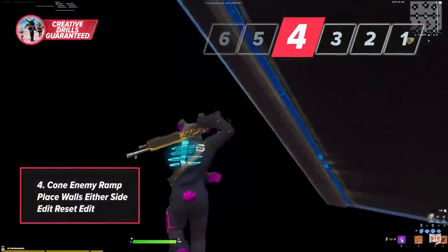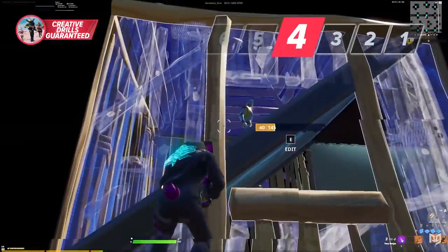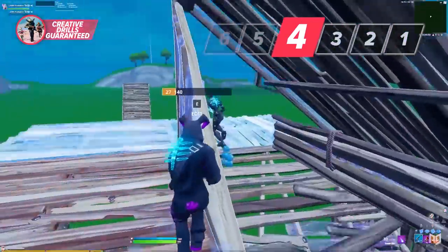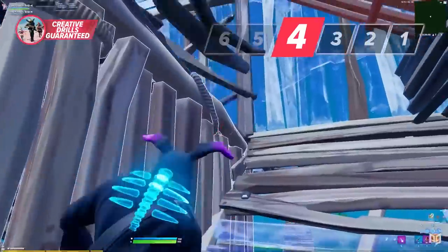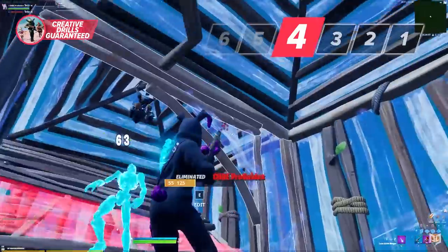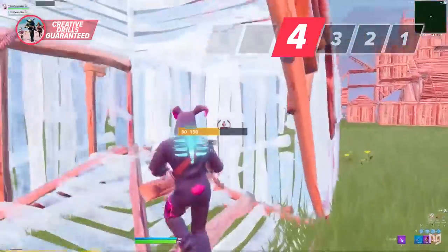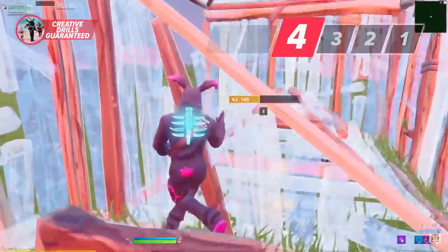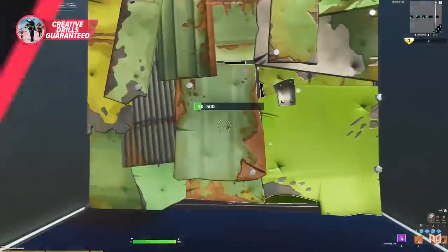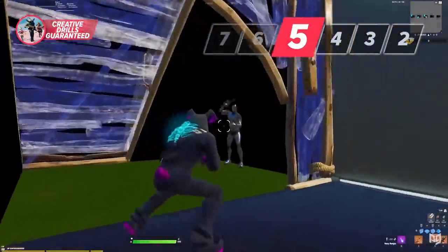In drill number four, your job is to cone the ramp, build a wall to your left and right, edit out one of the sides, reset the wall, and create a window edit for a right-hand peek. You'll use this when an enemy ramps over you — usually a bad situation — but this turns it into an advantageous one. To make it trickier, start by walling in front of the ramp and editing through before you cone, in case your opponent uses a protected ramp rush.